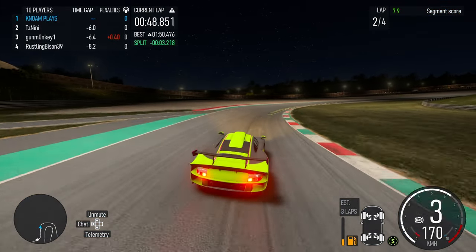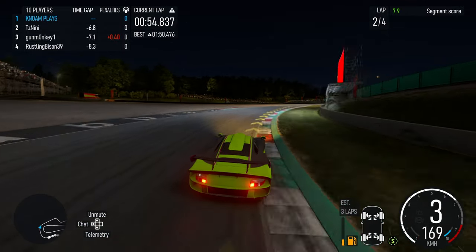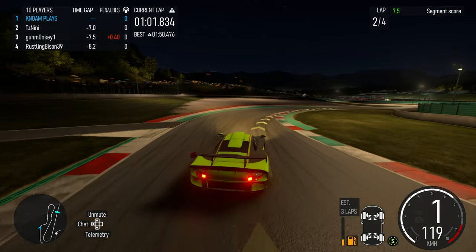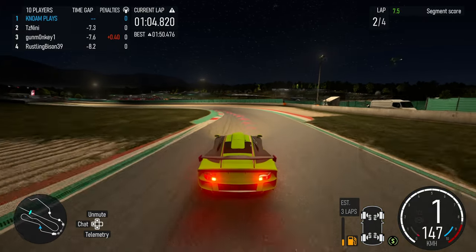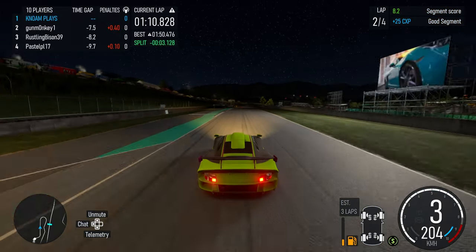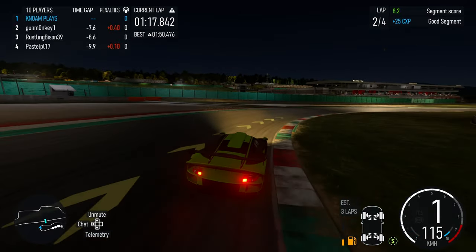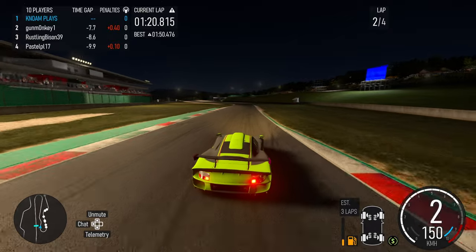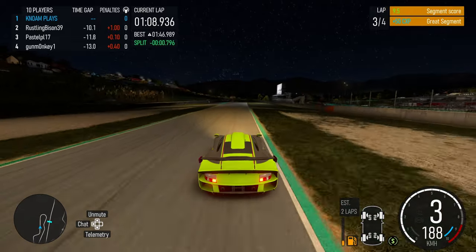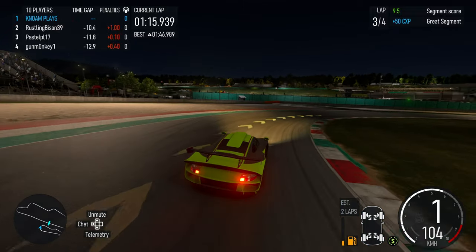If you go with medium tires you're going to be touching the orange — not the yellow but into the orange. So at Mugello, if you go and do the four laps on soft tires, you don't even — especially with the Porsche — you don't even skip the notification that says you get minor tire wear. It doesn't even speak up for you.